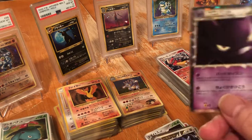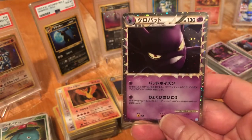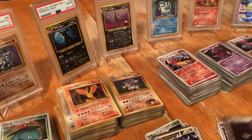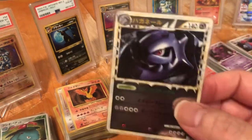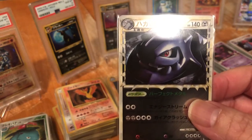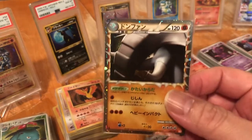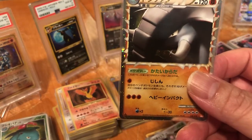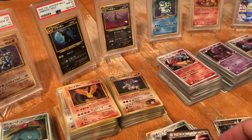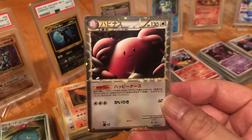This is Crobat SoulSilver Collection, first edition. Next is 2010 Steelix, first edition, Reviving Legends. First edition Dawn Fan, Heart Gold 2009. And first edition Blissey 2009, Heart Gold.